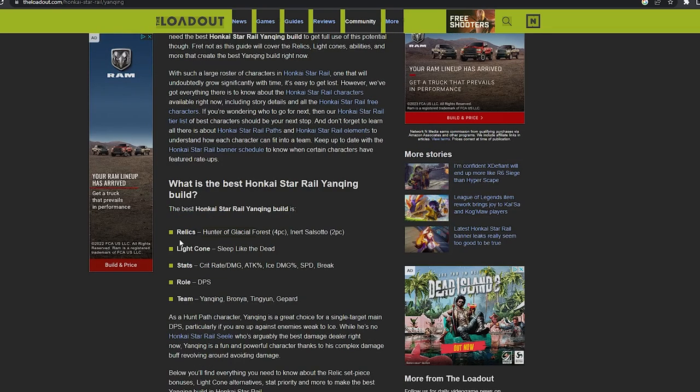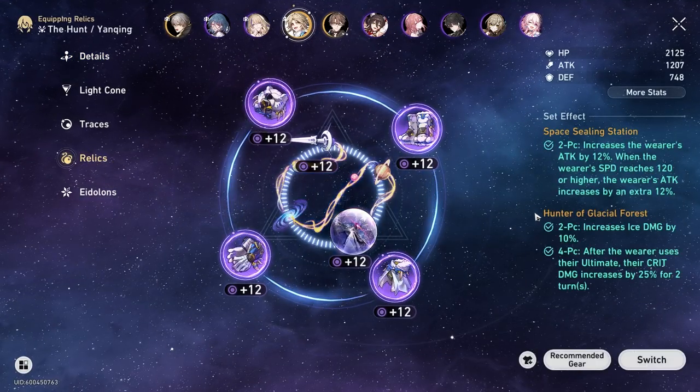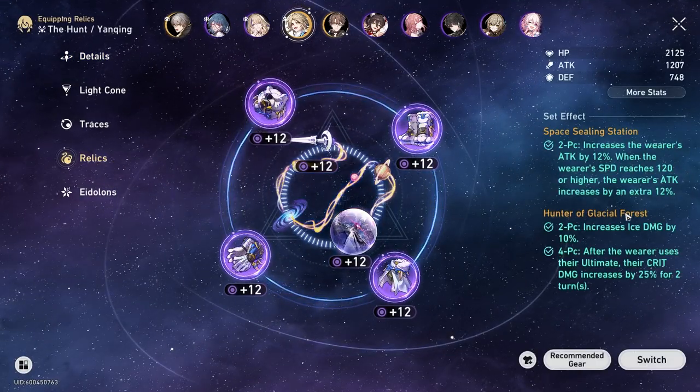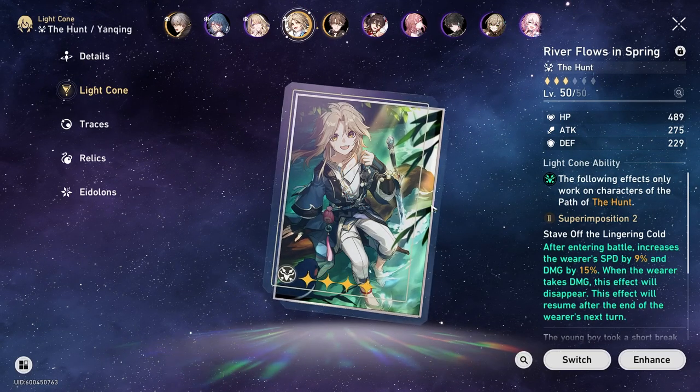For my character, the best in slot relics are Hunter of the Glacial Forest four-piece. For the light cone, I currently don't have Sleep Like the Dead so I'll be using another — River Flows in Spring, which is the best cone I currently have. So that's pretty much how you find your best in slot.